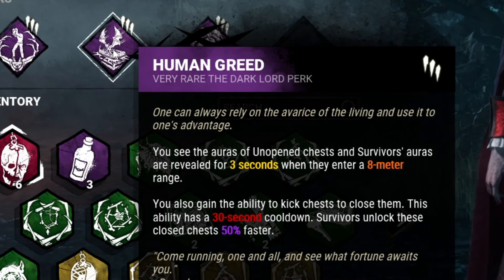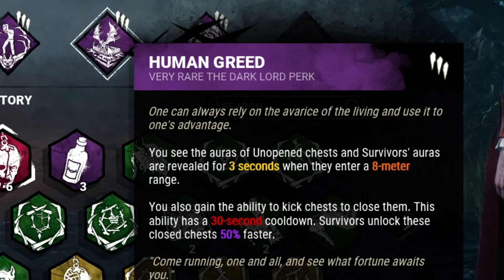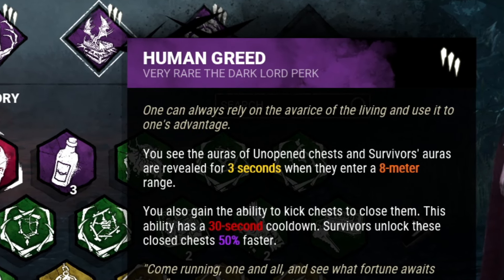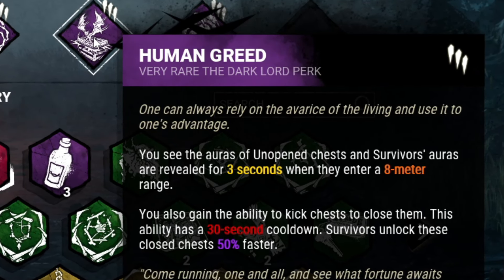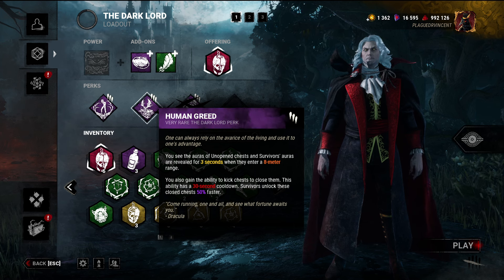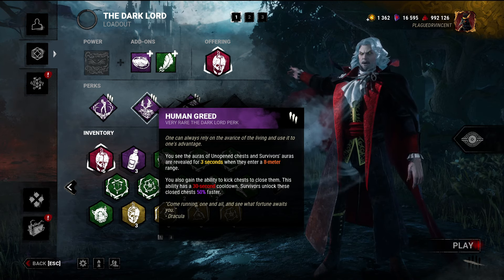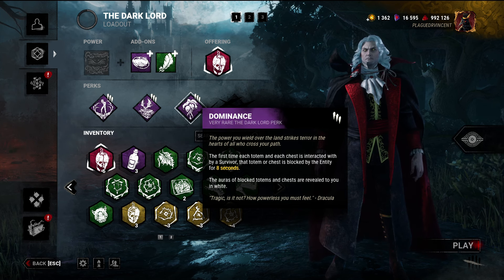Next perk: Human Greed. You see the auras of unopened chests, and survivors' auras are revealed for three seconds when they enter an eight-meter range. You also gain the ability to kick chests to close them — this ability has a 30-second cooldown — so survivors unlock these closed chests 50% faster. Basically if they're opening a chest you can just shut it and they have to open it again, wasting more time, and you can see them when they're near it. Pretty nice.